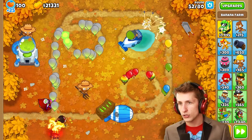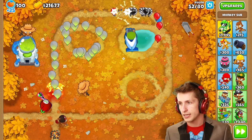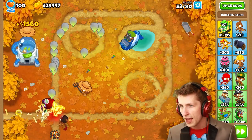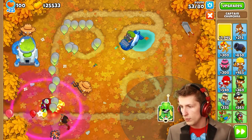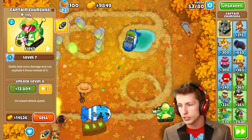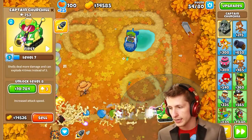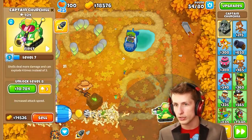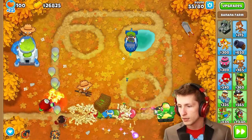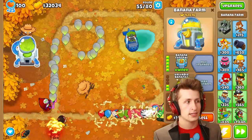We need to worry about getting this guy upgraded too. We have a super strong banana farmer. Wait — I totally forgot, we have Churchill! Why don't we just put Churchill down and upgrade him? Churchill is super duper strong, especially in this spot right here. He's already got 1,000 pops. What does the next upgrade do? Turbo damage laser bombs — obviously, how could you guys have forgotten about turbo damage laser bombs?